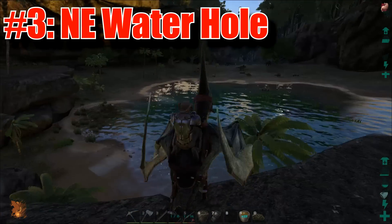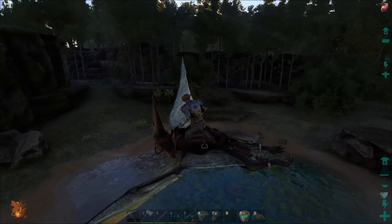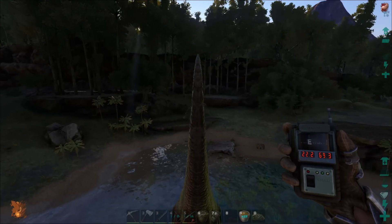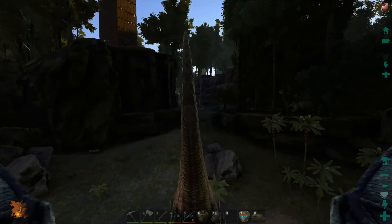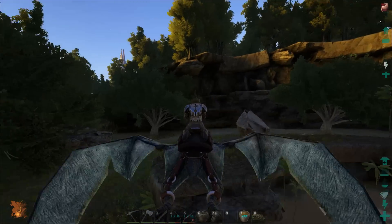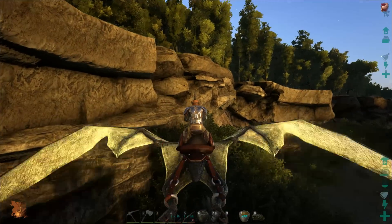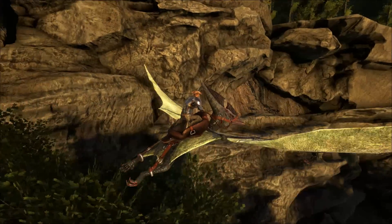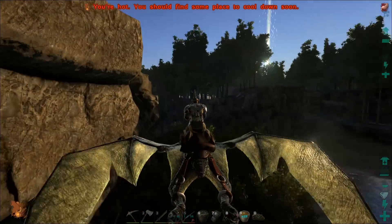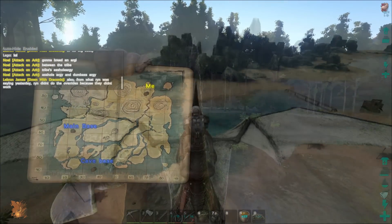Number three I call the Northeast Water Hole — it's like this little pit of water right in the northeast area, kind of between three mountains. You'll be able to get a lot of metal from all different mountains, and you can also go out to Carno Island, right up northeast from here, for the cave, Chitin, and great dinosaurs without them coming back to harm you. It has a rock face that protects about three quarters of your whole area. You can take the whole valley under control with just a few well-placed gates, and you've got your own little water supply in the middle.